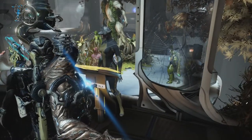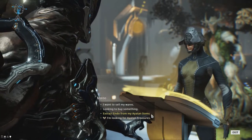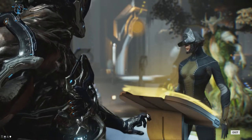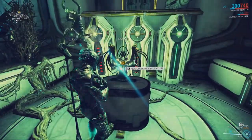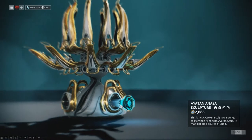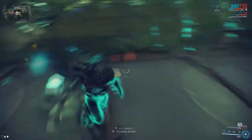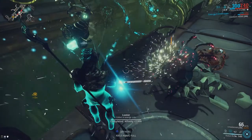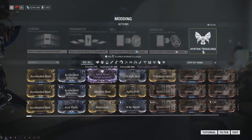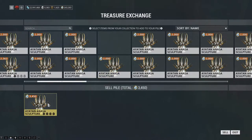Since we're in Maroo's Bazaar, let me tell you about another service that Maroo can perform. She can exchange items called Ayatan sculptures into a decent amount of Endo. Ayatans are items you can find randomly in the world and they're worth some Endo. You can further increase their Endo value by inserting some special items into the sculpture itself. These items are called Ayatan stars and you can find them in containers. Inserting these stars into the Ayatan statues can be performed from your mod menu.